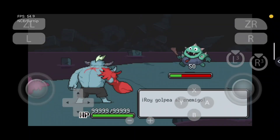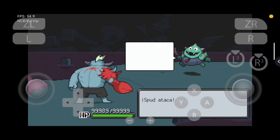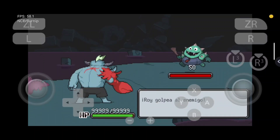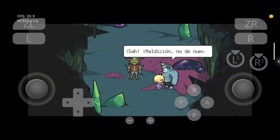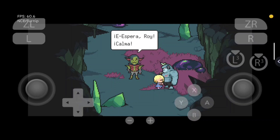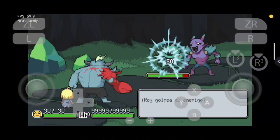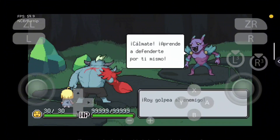Meg's Monster is a unique indie RPG with heart. You play as Roy, a strong monster in the underworld who finds a lost human child named Meg. But if Meg cries, the world ends — so you're not just fighting, you're protecting her no matter what. The gameplay is turn-based, simple but smart. The pixel art is clean, and the story hits way harder than you'd expect. Funny, emotional, and surprisingly deep for such a short game. If you're into story-rich RPGs, this one's worth checking out.